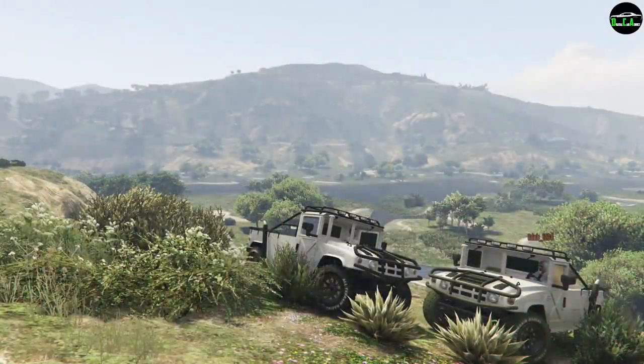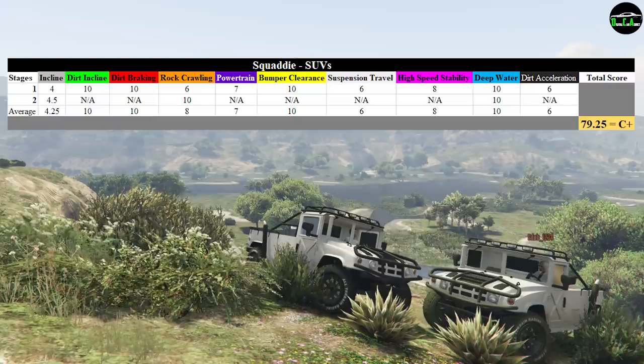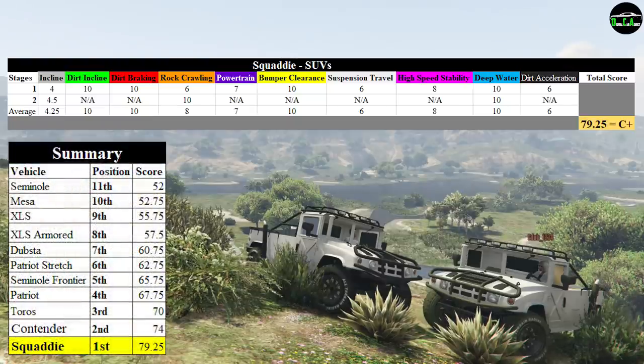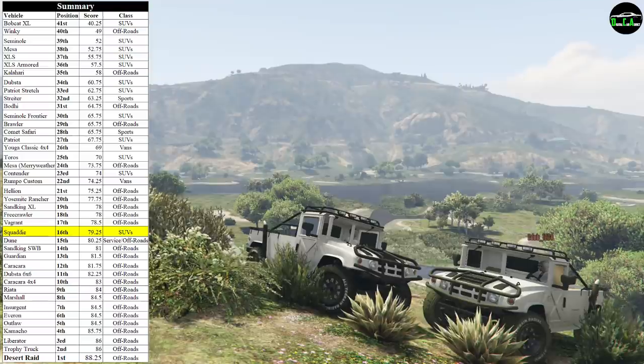Added all together, the off-road capability score is 79.25 out of 100. Remember, the Squatty is technically in the SUVs class, so if we compare it to all the off-road capable SUVs I've tested so far, that places it here in first place, making it the king of the SUVs class in terms of off-roading — which makes sense, although I really feel that the Squatty should have been in the off-roads class. If we compare it to all the vehicles I've tested so far from all the different classes, that places it in 16th place out of the 41 vehicles I've tested so far, which is pretty good. Where the Squatty lacks in comparison to the top off-roaders is suspension travel and torque. If it had more suspension travel and a little more acceleration, it would definitely be in the top 10.